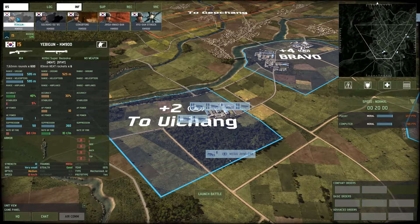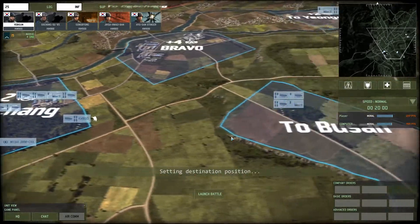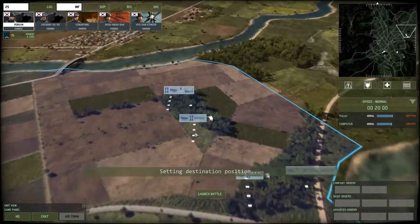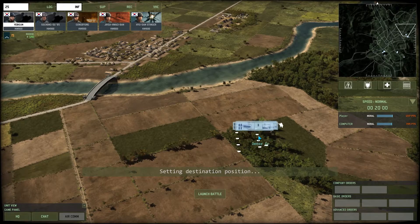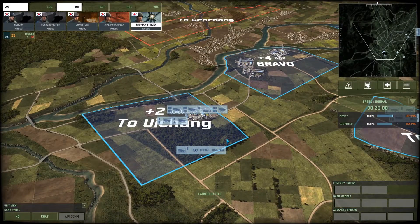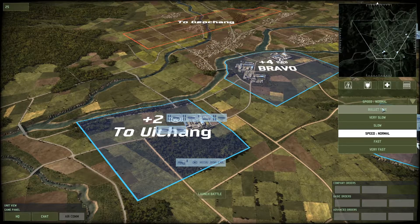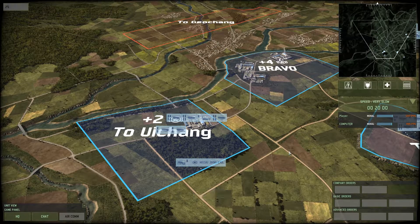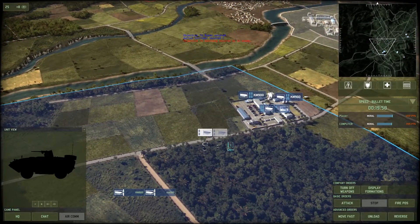Maybe we just pile in some more infantry here — grab a reservist unit. Maybe to support these guys in case they try and charge me with the flame tanks. That's going to be all we can afford for now. I don't know how this fight's going to go — the flame tanks scare me a lot, but we'll just see. Let's put it on very slow and launch. Once it looks like we're launched in, I'm going to switch it to bullet time and we're going to start working this. You guys need to regroup — hit R.